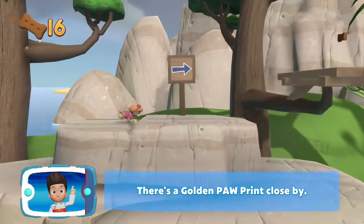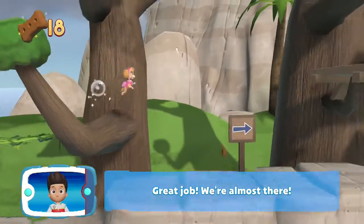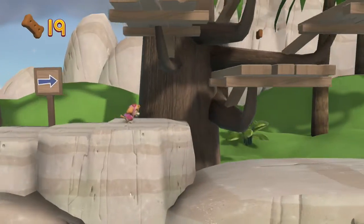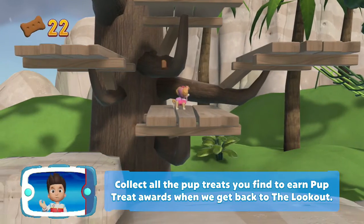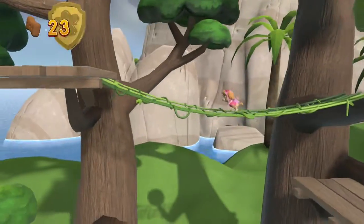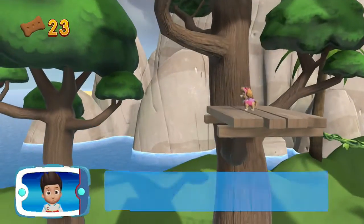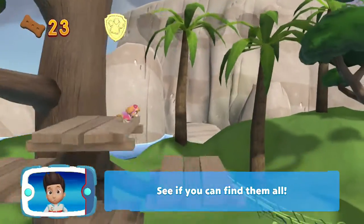There's a golden paw print close by. Great job! We're almost there. A golden paw print — you got it. See if you can find them all.